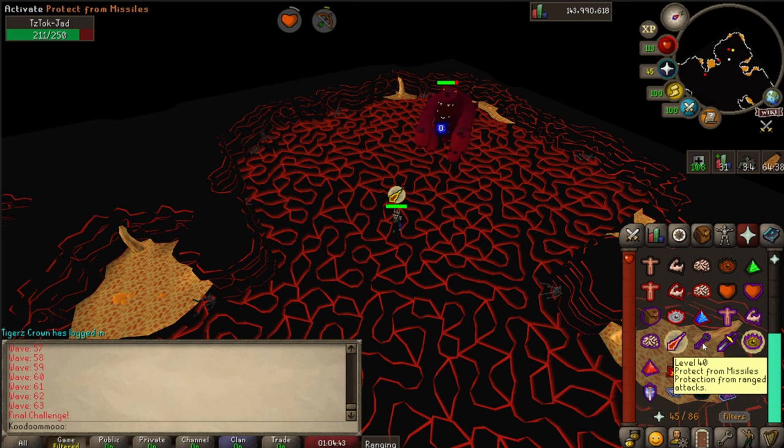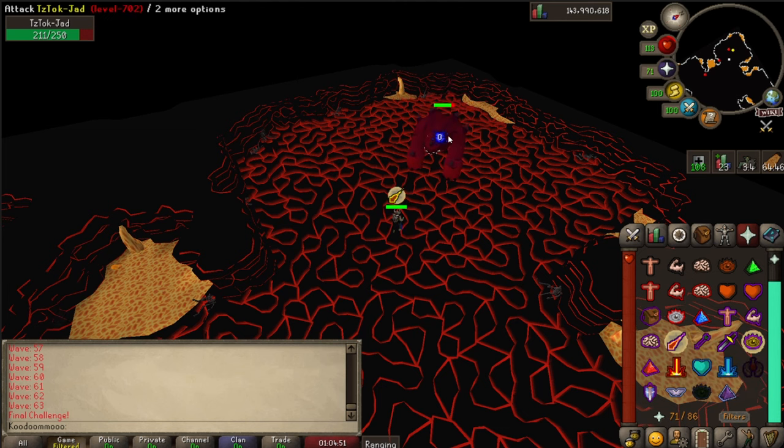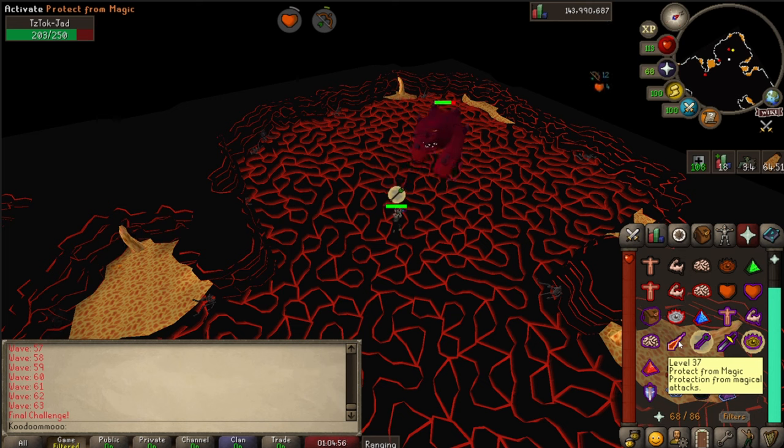Trying to learn Jad caused me to quit the game for literally years back in the day. When I came back to the game, I was determined to take him on and kill him. That took me another dozen attempts because I was trash, but I finally got him. This was not due to me getting better at the game per se, but mainly because I learned several tips and tricks to help me out.